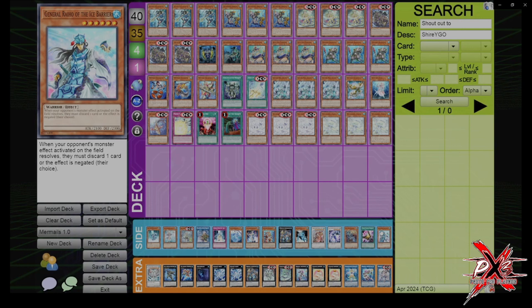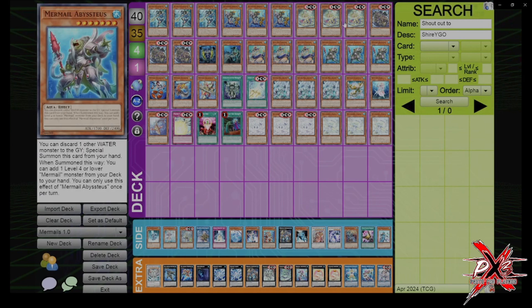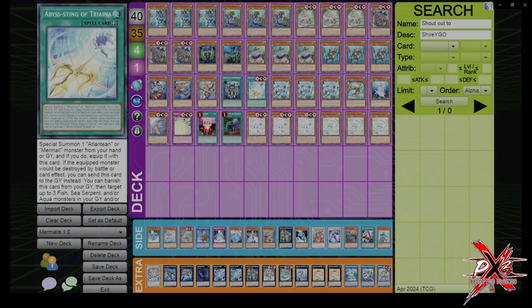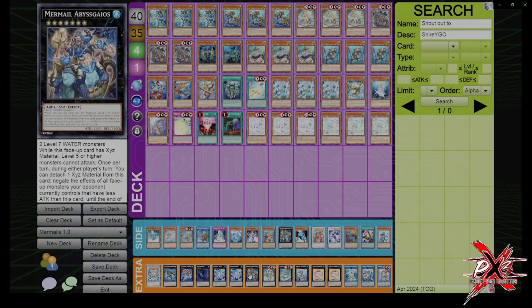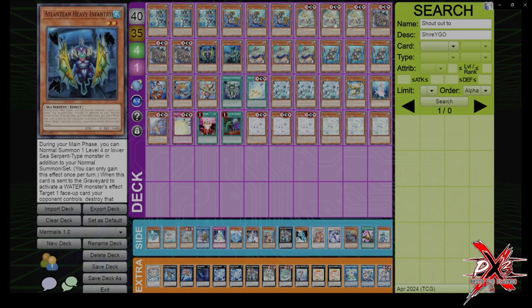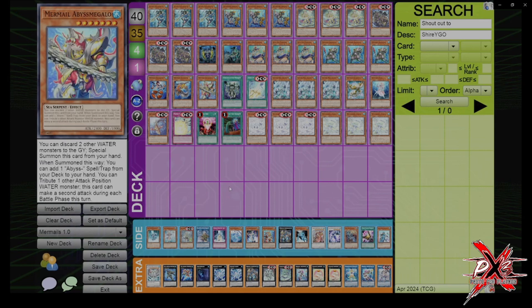I'm going to probably grind this a little bit leading up to its release. At time of recording, the deck was fairly cheap — the only expensive card was Gaios. The totality of the deck, except for the OCG cards, cost me about 50 bucks, maybe a little less, with the main killers being borrowing a Gaios and Toads being about 7 bucks. The rest is fairly cheap; the issue is probably going to come down to finding these cards because they haven't been printed in ages. Thank you for watching — subscribe and like.